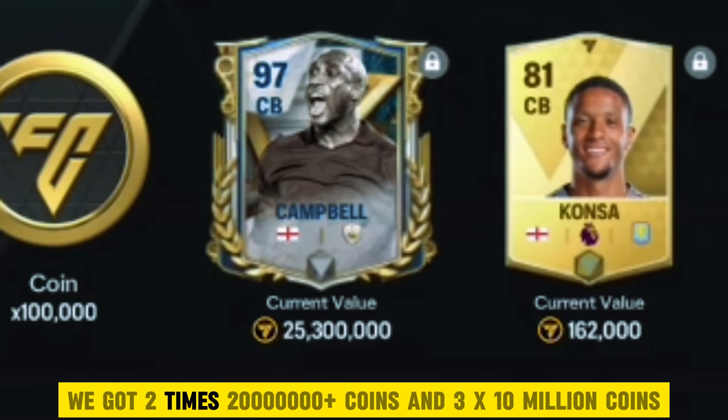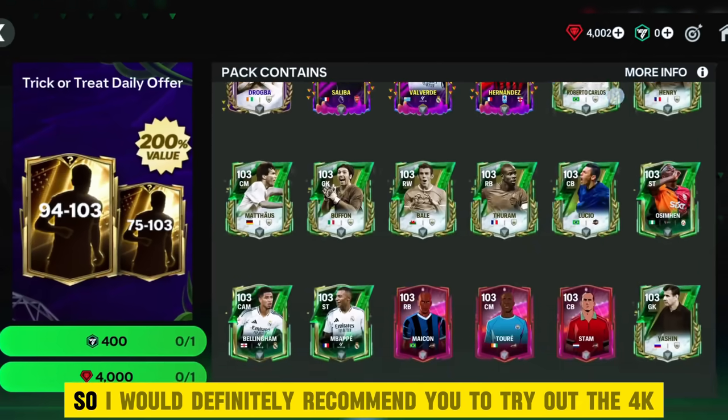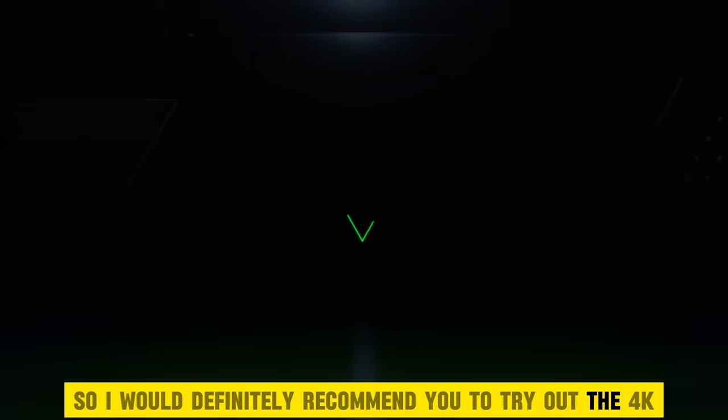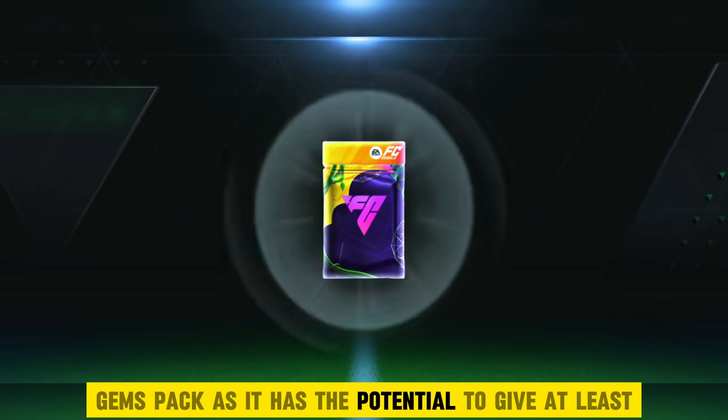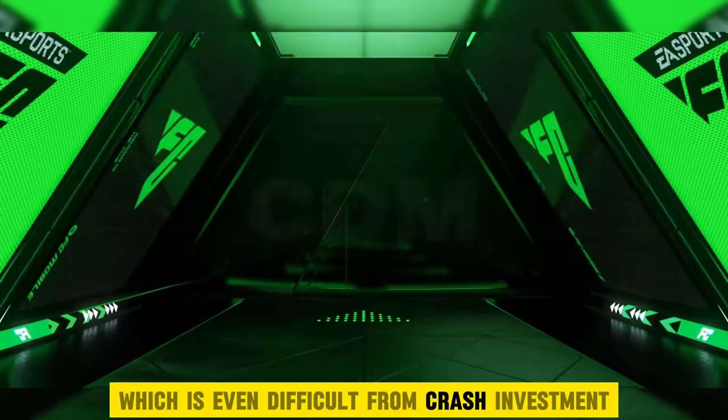Anyway, that's decent. We got 2 times 20 million plus coins and 3 times 10 million coins. So I would definitely recommend you to try out the 4K Gems Pack as it has the potential to give at least 50 to 70 million coins in 5 days, which is even difficult from crash investment in the beginning phase.